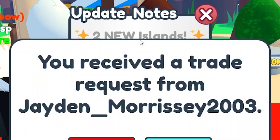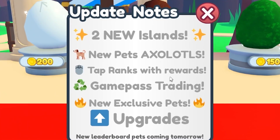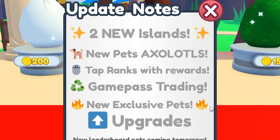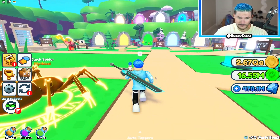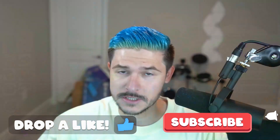Tapping Simulator update is here. Two new islands, new pets, axolotls, top ranks with rewards, game pass trading, new exclusive pets and upgrades. There's new leaderboard pets coming tomorrow. So there's a lot to do, a lot to get ready for, and a lot of like buttons to smash below. This is a big update.